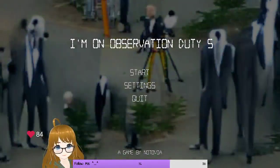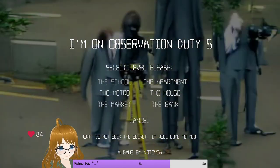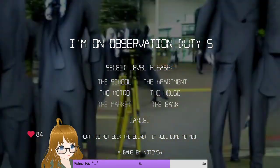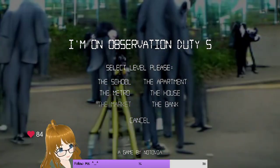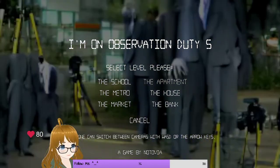Alright, well we're just killing this game. We've already accomplished everything on the left-hand side. We've got the school, the metro, and the market all knocked out. So let's go ahead and move on to the apartment then, right?